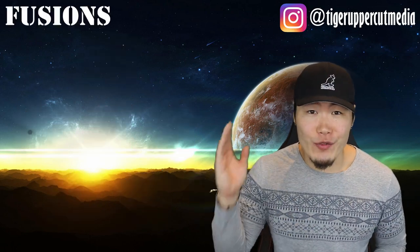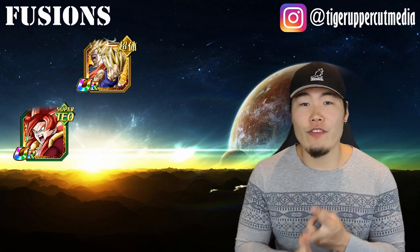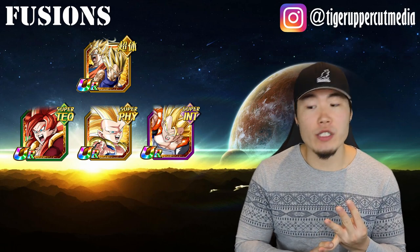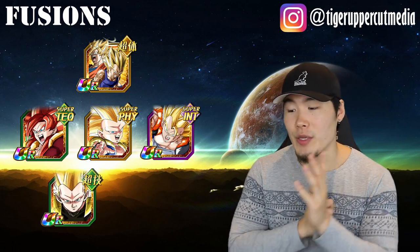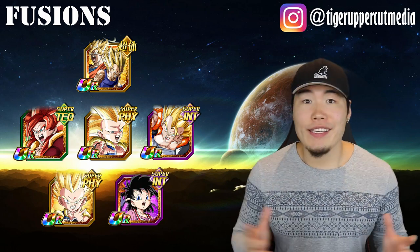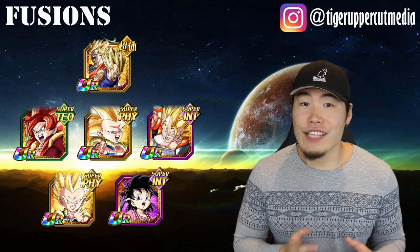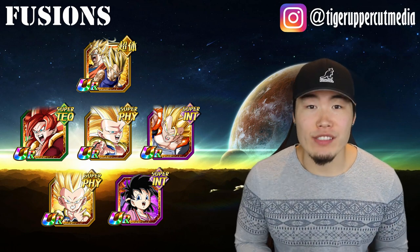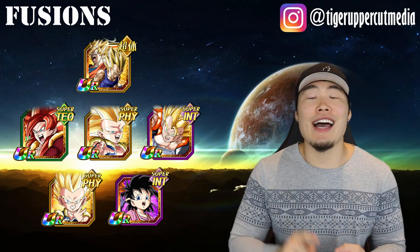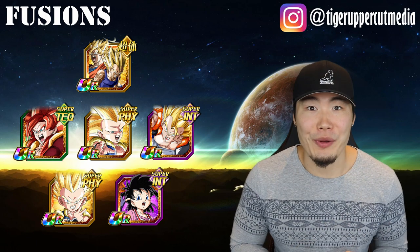Now, hopping right along to the Fusions team. We've got LR Gogeta as leader, SSJ4 Gogeta, Physical SSJ3 Gotenks, Int Super Gogeta, SSJ Gotenks for Global, SSJ3 Team Gotenks for JP, and lastly, Pandel. LR Gogeta is the leader of this team, so not much explanation needed there. SSJ4 Gogeta is the OG Fusions lead and he's still amazing — hard hitter, good tank, and that high chance to dodge and counter supers is still quite broken.